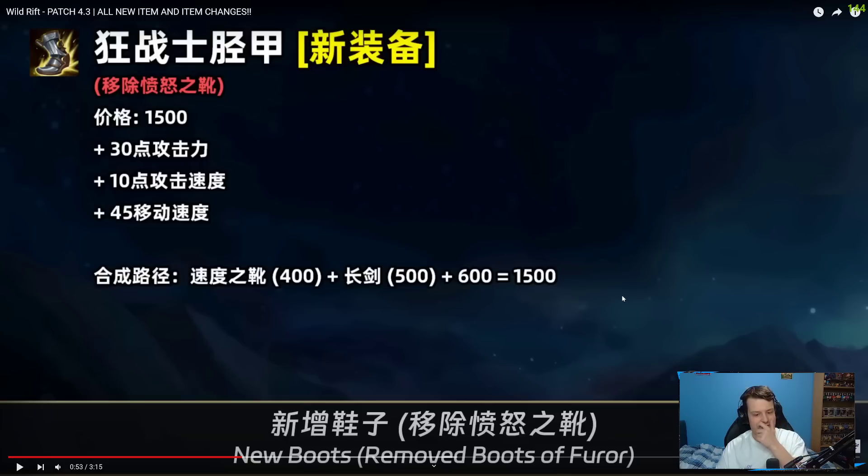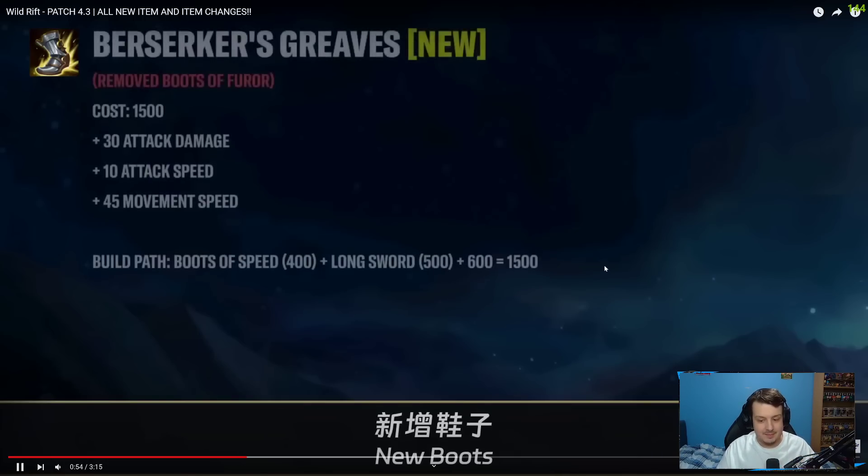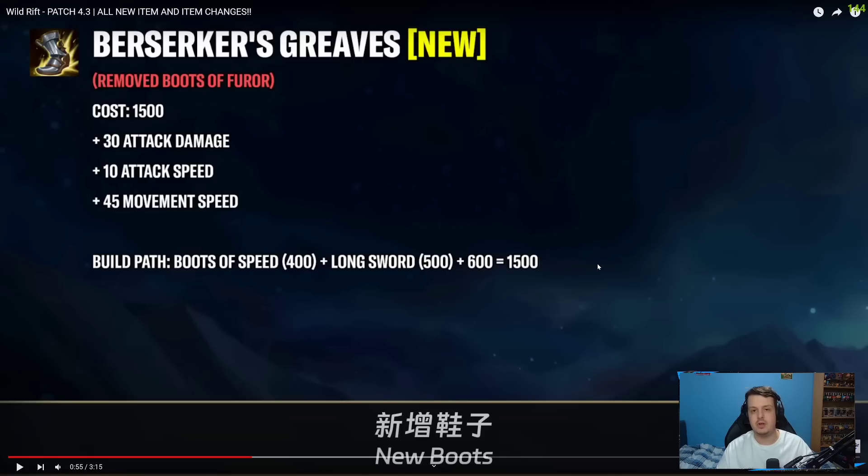Now these are the cool changes — this is where the boots come in. Boots of Thera has been removed, so the boots that gave you movement speed or the rage passive are gone. Now every single boot in the game requires you to buy Boot Speed for 400 gold, a tier 1 component for 500 gold, and around 600 gold extra to upgrade into a tier 2 boot. This is pretty crazy because boots now actually have stats and they actually mean something.